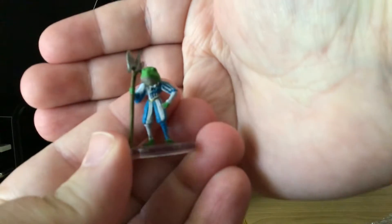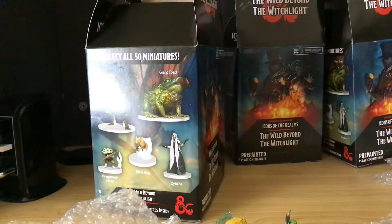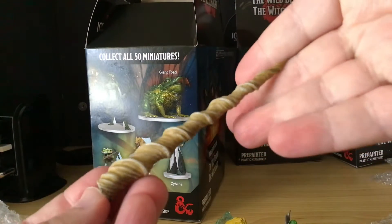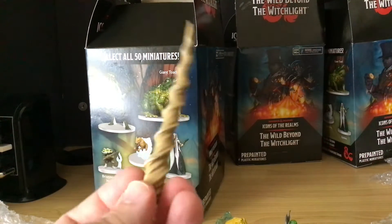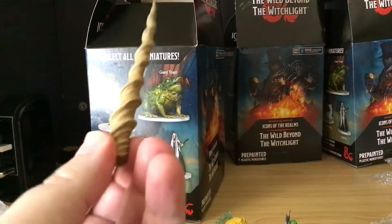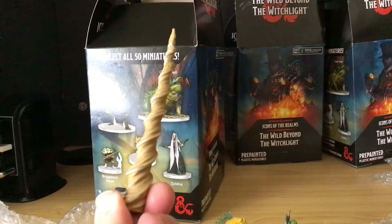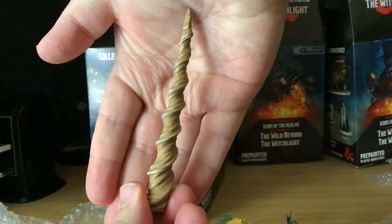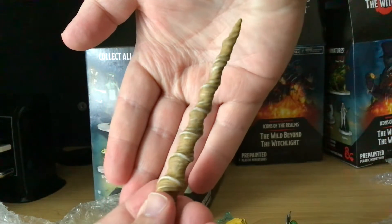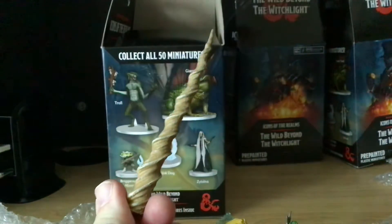This is a Bullywog — I can tell by the way he is. More Bullywogs — Bullywog Knight number 4, going with the other one. And you know what this is — it's the unicorn horn. I managed to pull a unicorn horn from this last box.